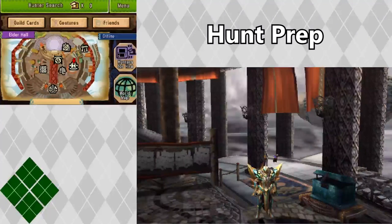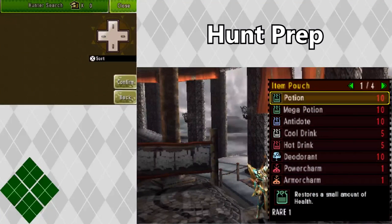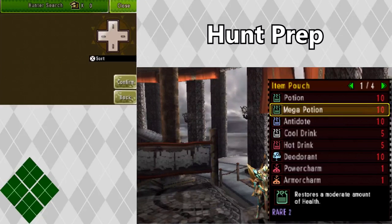When preparing for a hunt, items are definitely some of the most important things you need to consider. Within my item pouch, I always make sure that I carry 10 potions and 10 mega potions. I do this because I use potions for smaller heals and mega potions for larger heals.